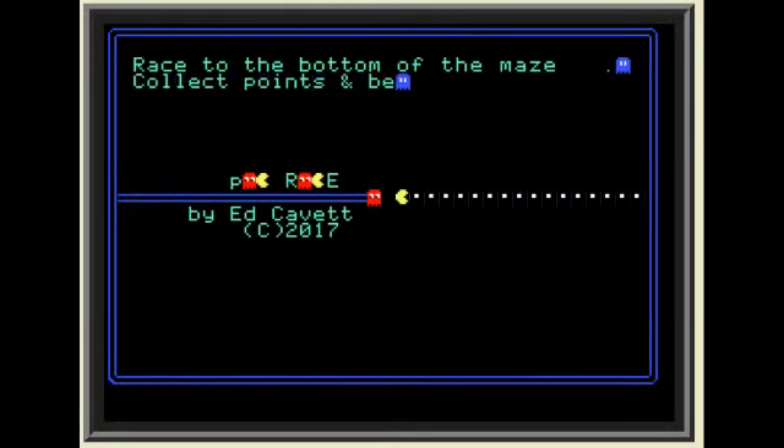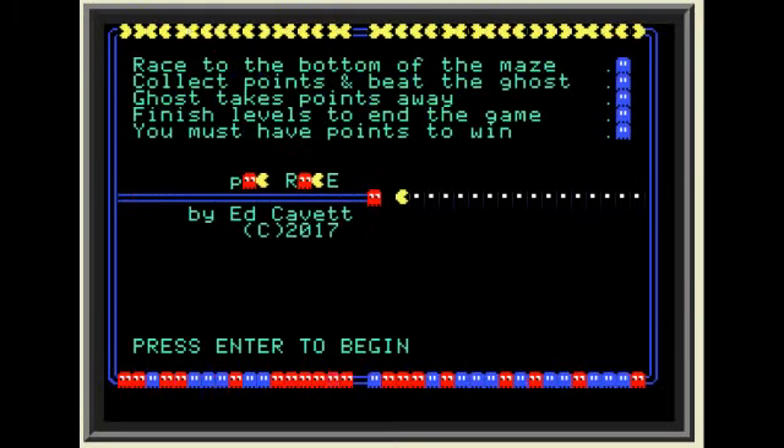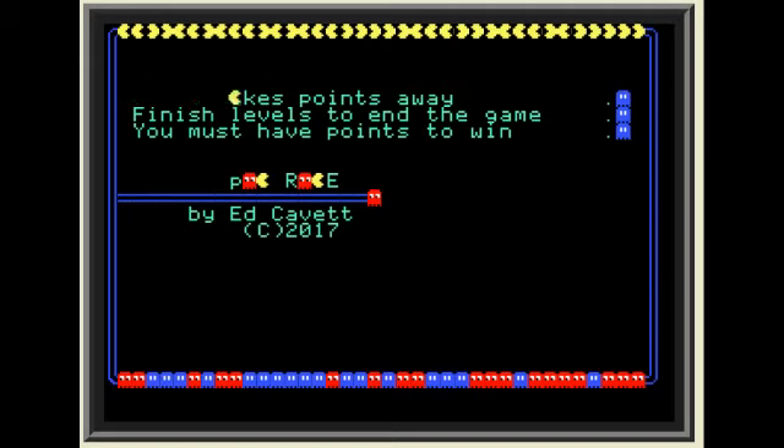Hi gang, Mr. Ed here for another episode of Mr. Ed Makes. In this episode it's part two of a previous episode where I made this game, Pack Race, in Applesoft Basic and JavaScript by Joshua Bell. You can find links to the website and to the emulator in the description of this video, and there's also an info card to the previous video.